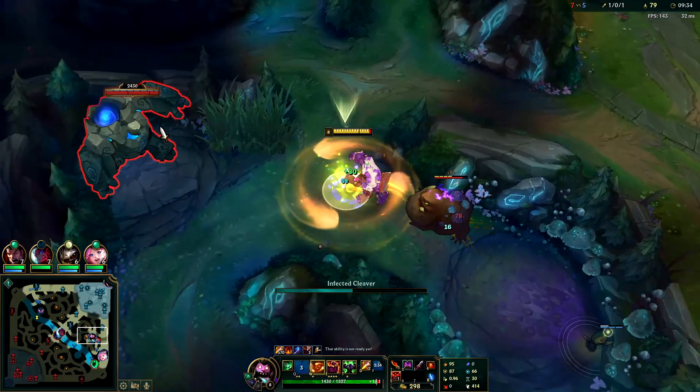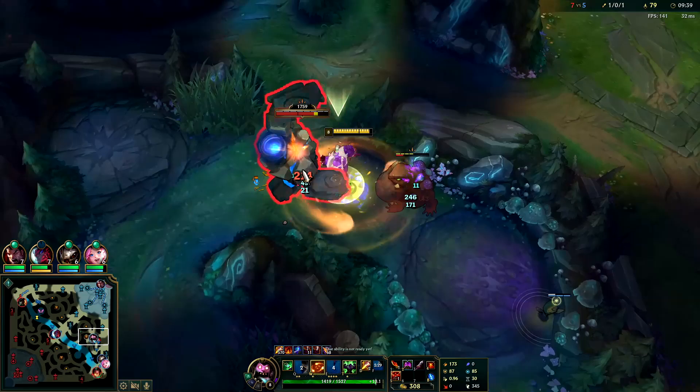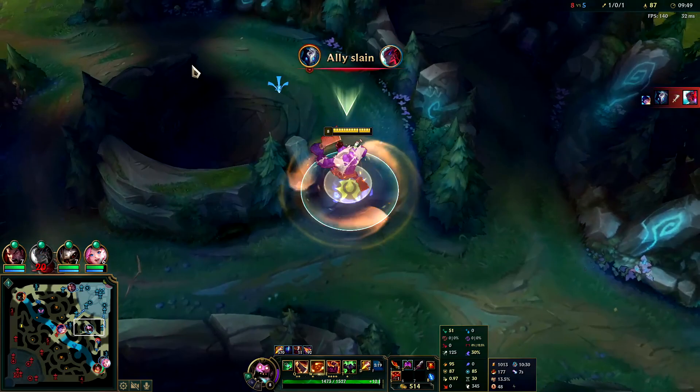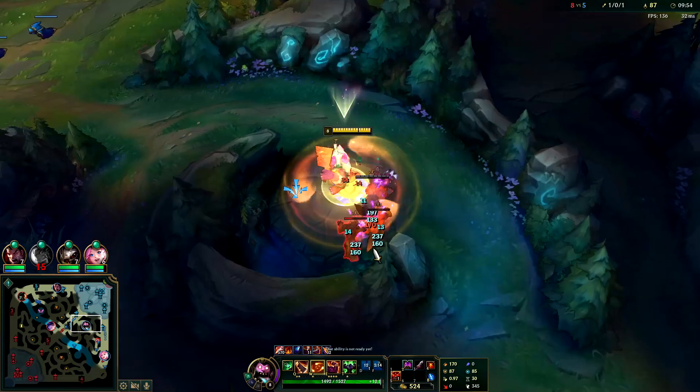You want to max your Q first. You actually want to pull Blue Buff to Gromp — Gromp doesn't like to be pulled. Since we have our Q though, doesn't matter too much. The Doran's Blade omni-vamp, we have our W on, and we were full health that whole time — feels really nice.